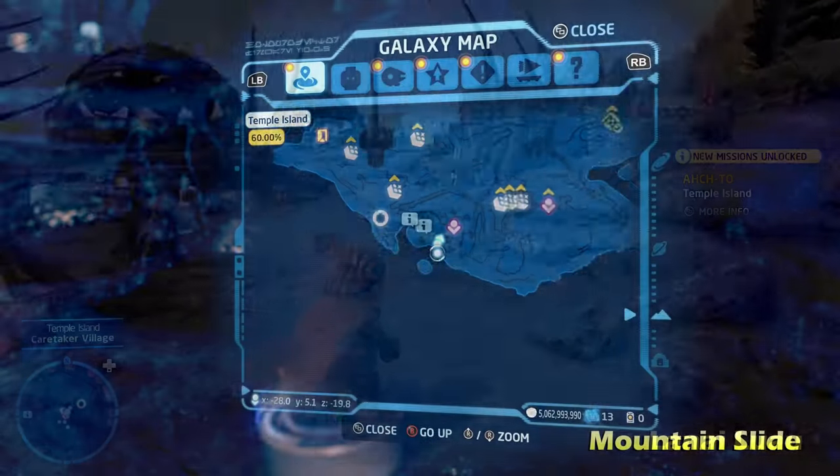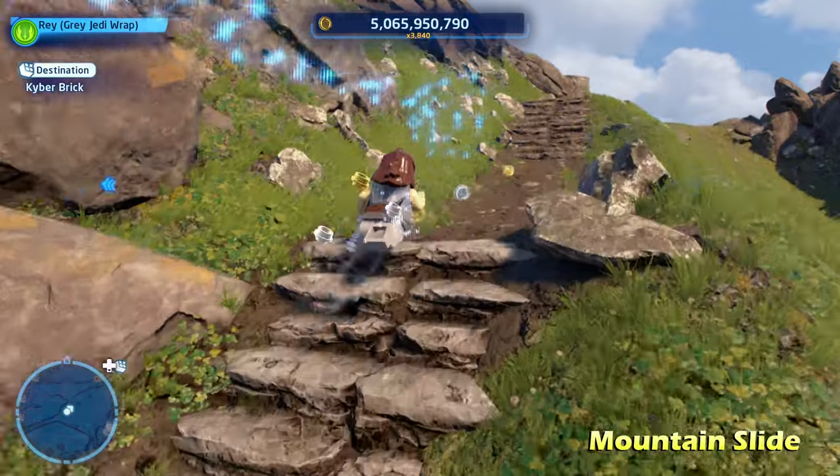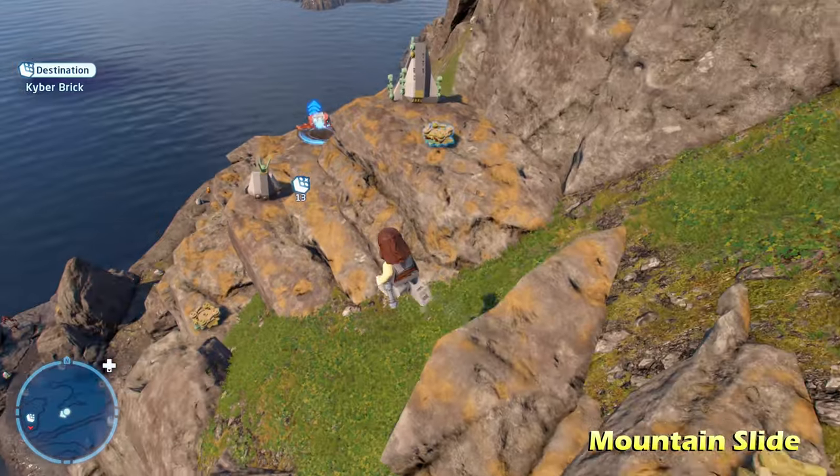Moving right along, we're going to do Mountain Slide on the left side of the map. We're going to climb up to the top of the mountain, and there's going to be a slide coming up.